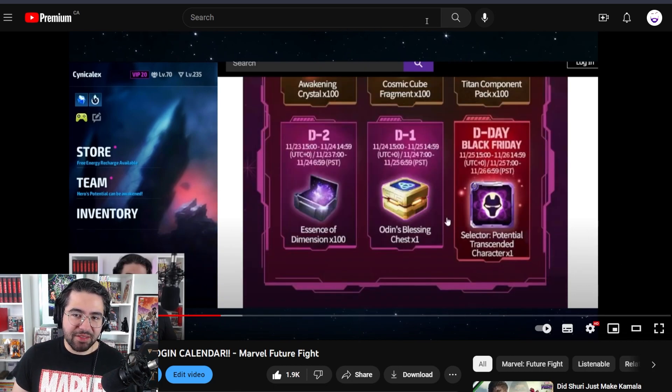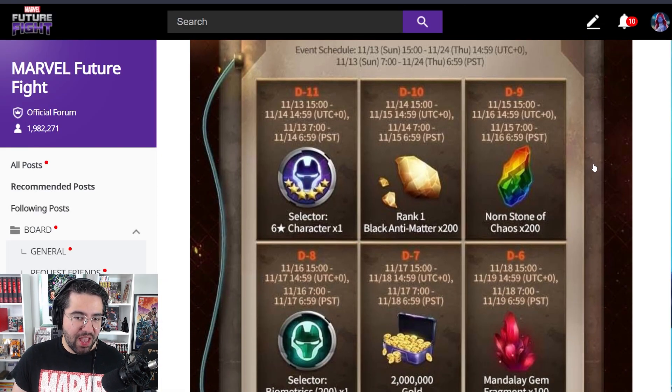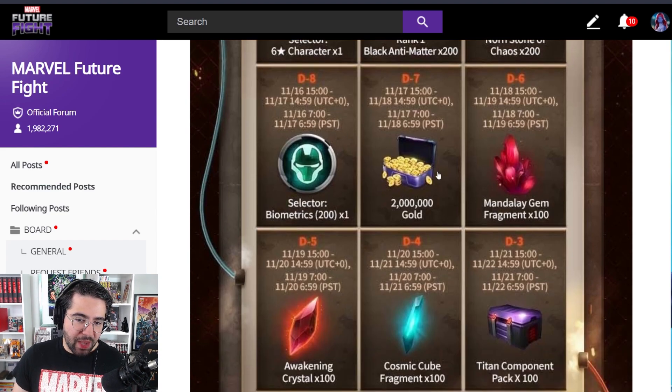As a lot of other content creators have already said, it's a copy-paste event. All they did was double-bump the black antimatter, chaos Nornstones, bios, and gold.